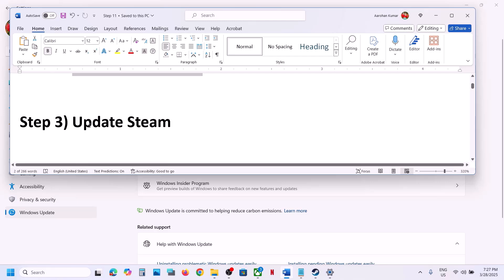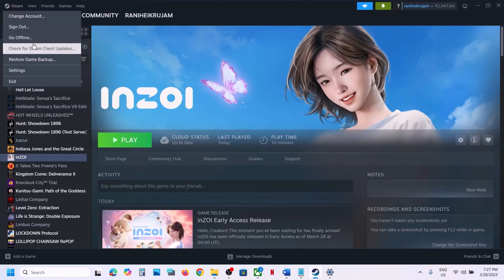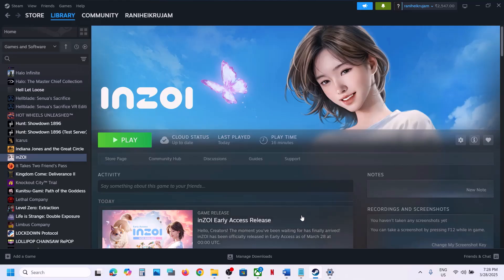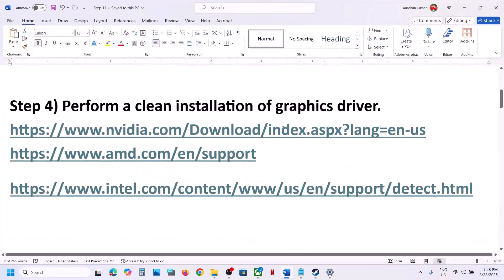The next step is to update Steam. Go to Steam at the top, click on Steam, and then click on Check for Steam Client Updates. Update your Steam and then launch the game.